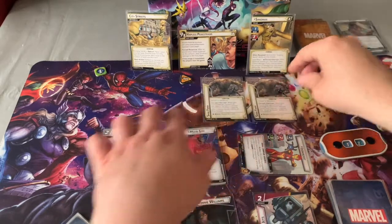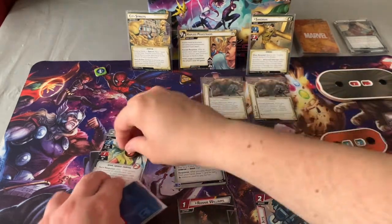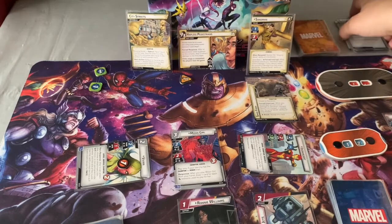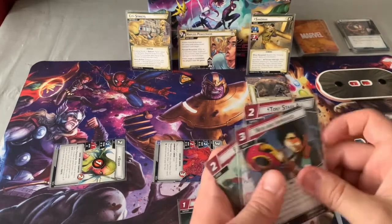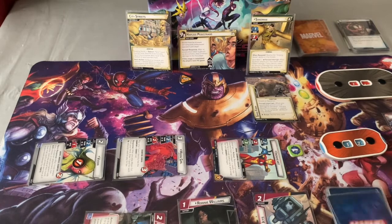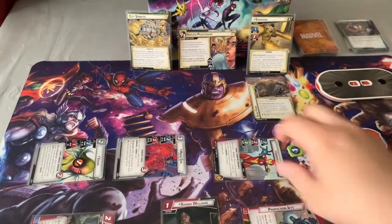Another encounter card. Let's attack Sandman — put one counter on there. Exhaust Propulsion Jets to move counters on this, keep it nice and low. Play Stroke of Genius and New and Improved for Tony Stark AI — because I play that resource card I get to place a counter on Ironheart and draw a card. The Situation again. Exhaust Tony Stark AI to look at top two cards of the deck — put Clear the Area in my hand. Exhaust Propulsion Jets again, go back to alter ego.